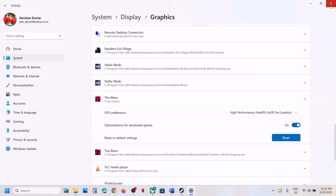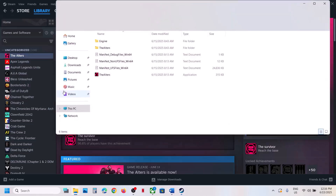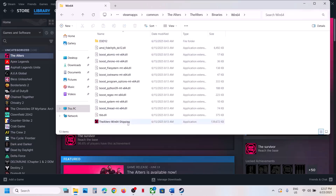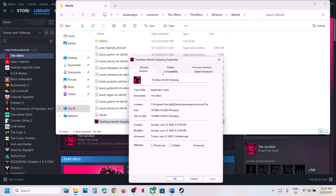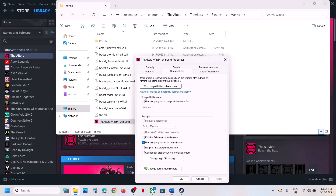The next step is to run the game from the game installation folder. For Steam users, right-click the game, select Manage, click Browse Local Files. Open the Alters folder, then Binaries, Win64, and double-click to launch the game. If that does not work, right-click the exe, go to Properties, go to the Compatibility tab, and put a check on Run this program as an administrator. Hit Apply, click OK, and launch the game.